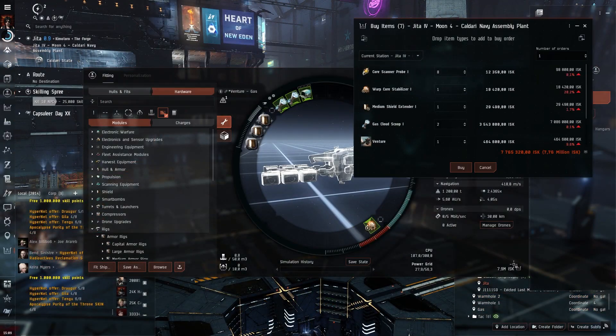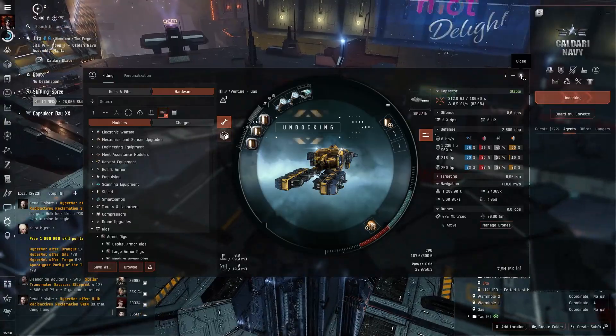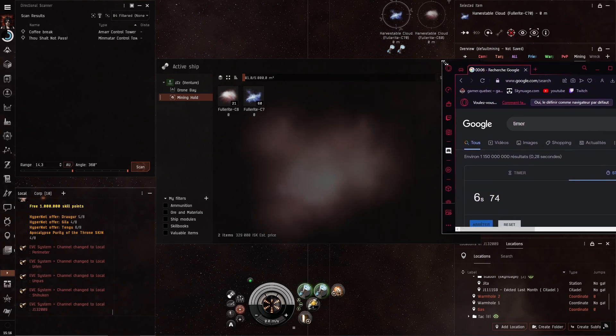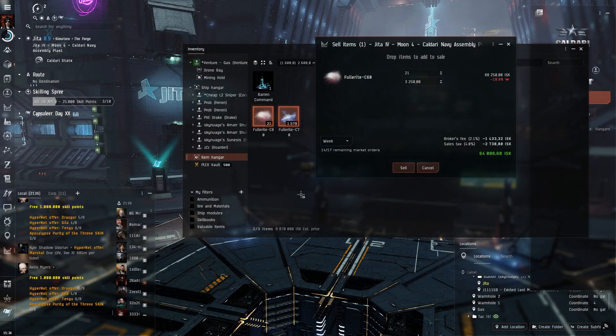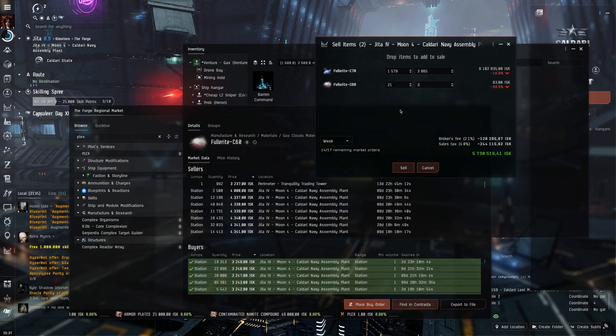Now the best part — the money part. Return again to your home station and buy the gas Venture fit, also in the description. When you're back at the site you can now safely target any gas cloud and start to scoop it. We made around 6 million ISK per 15 minutes. That works out to around 27 million ISK per hour, which is really good. As you can see on the market, it sells really quickly — for me it took around 15 minutes and it was already gone. This is because it's used for high-level modules and ships.